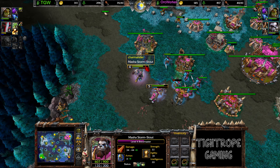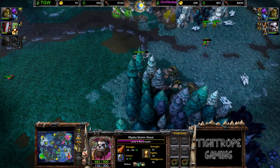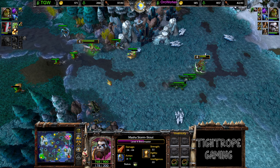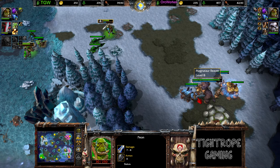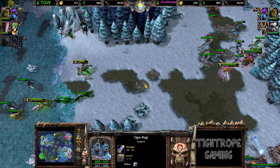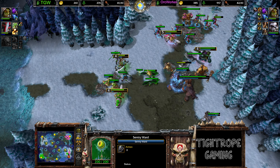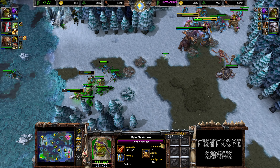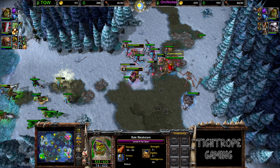The difference on the heroes — the TC getting focused, the Panda able to survive with those double rings. There's still some creeps down in this corner. Interesting — I don't think TGW was expecting that. I think he tried to do some long-range mining or maybe start up an expansion down here, put down some towers — doesn't work. Maybe a bit of a creep jack could help things out. Sentry Ward down. Level 5 Farseer versus only level 4 here, but he's very close to the upgrade.